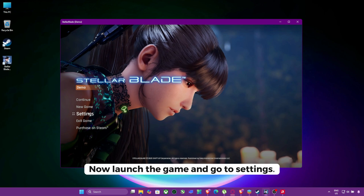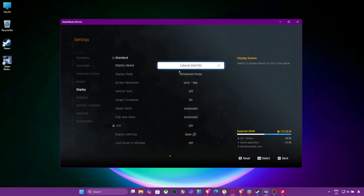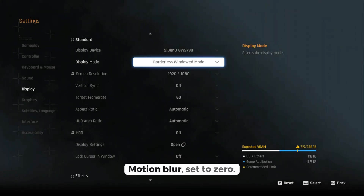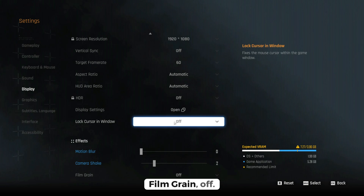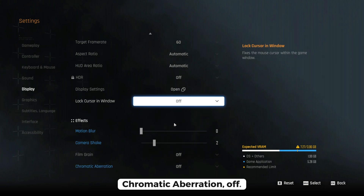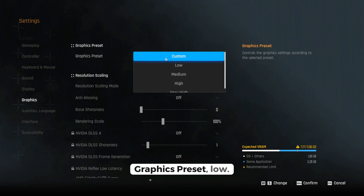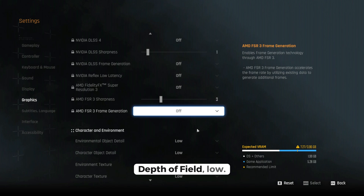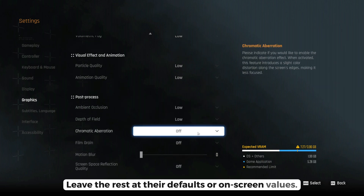Now launch the game and go to Settings, then Display — set it exactly like this. Now switch over to the Graphics tab. Graphics Preset: Low. Resolution Scaling Mode: Off. Anti-aliasing: Off. Depth of Field: Low. Ambient Occlusion: Low. Leave the rest at their defaults or on-screen values.